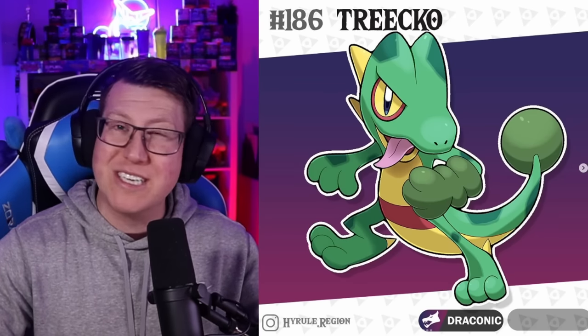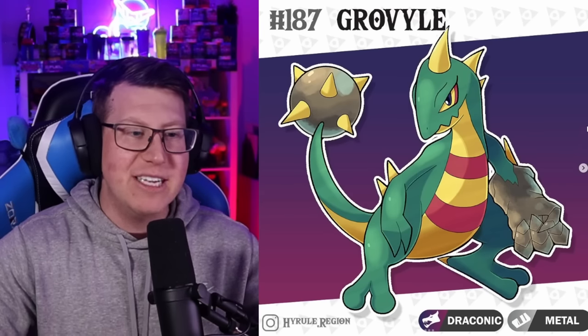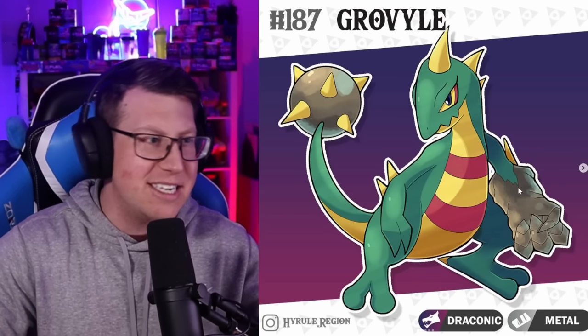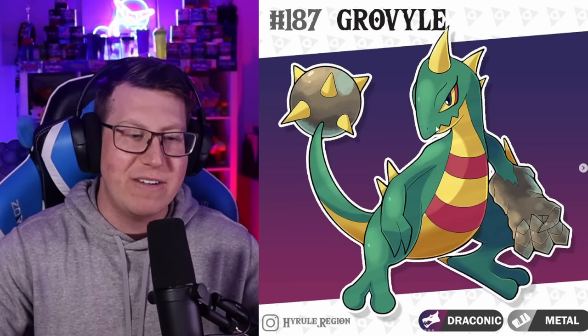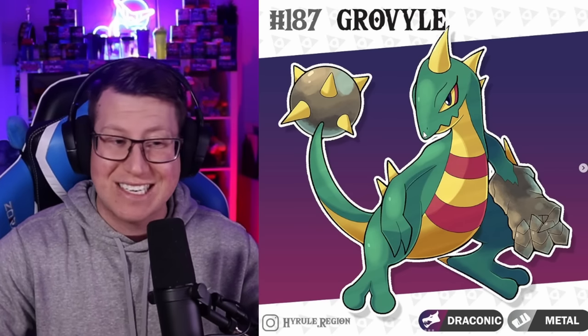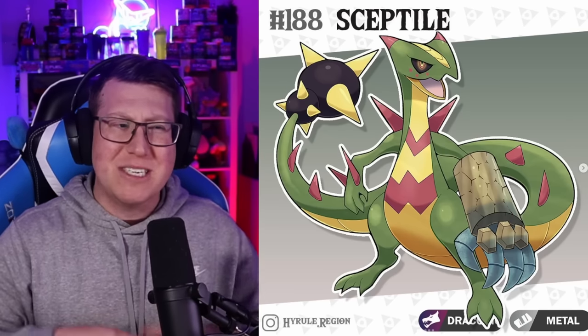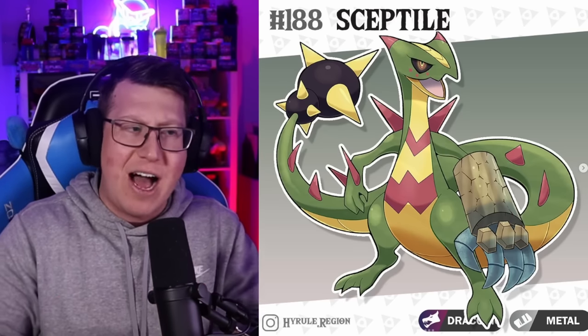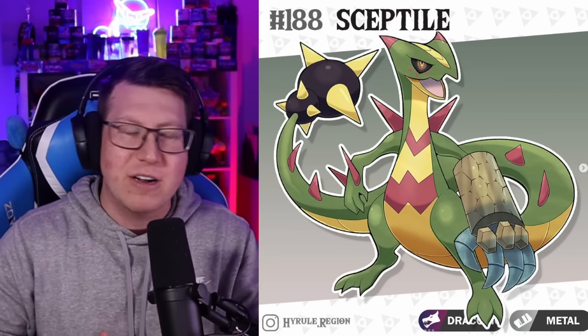And then we have our Hyrulean Treecko, which is actually a Dragon type, based on the Lizalfos. It evolves into our Grovyle, which has an arm similar to the Lizalfos and a big spiky tail, looking very aggressive - this has become a Dragon and Steel type. And then lastly we've got our Sceptile, which looks similar to the Grovyle but more advanced in its features, especially the arm and tail.